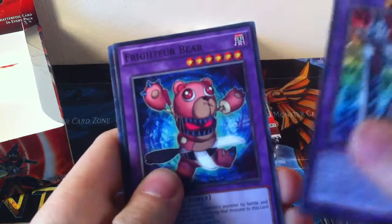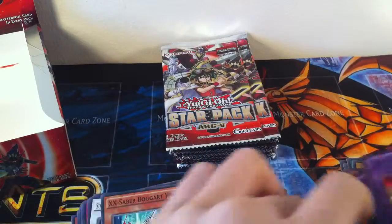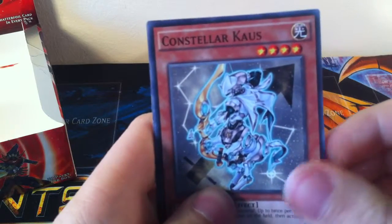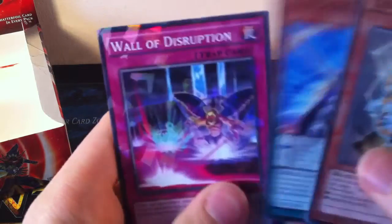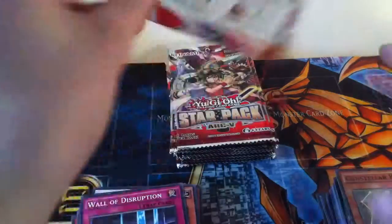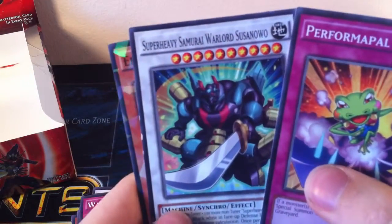Gem Knight Master Diamond, Fluffal Bear, and XX Saber. Constellar Kaus, Stargazer the Magician, and Wall of Disruption. Performapal Power Revival, Super Heavy Samurai Warlord Susanowo, and X-Saber Emmersblade — which is pretty cool.